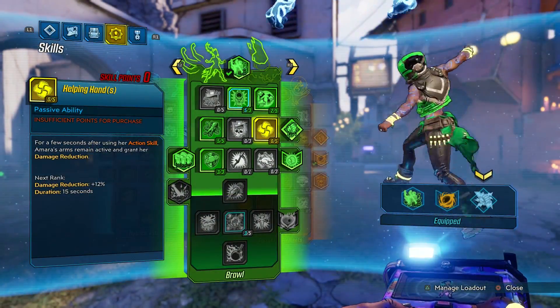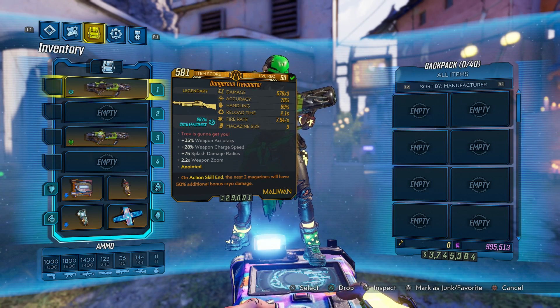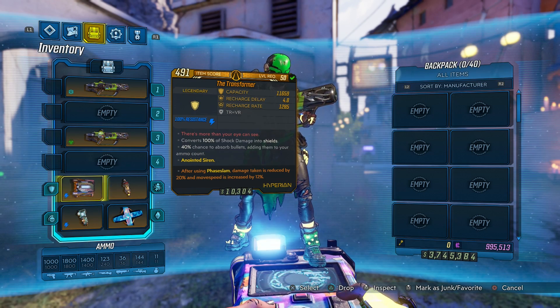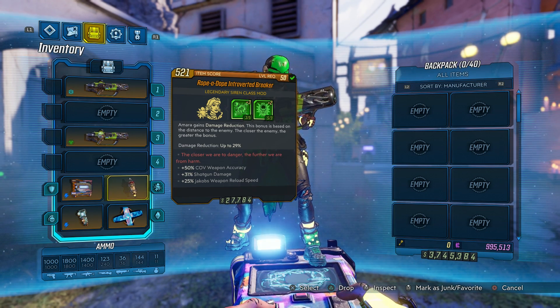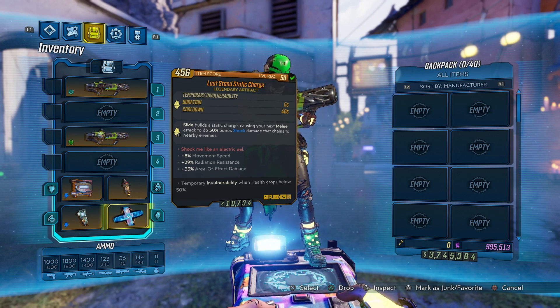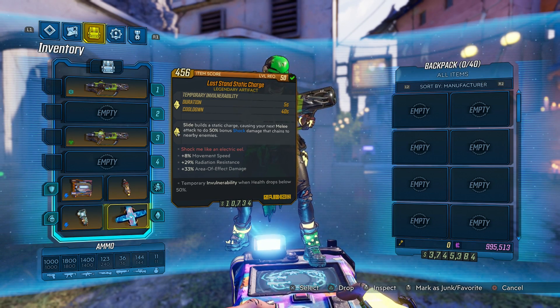Let's look at the gear. This is the Trevonator I'm using — I got a binary one today while leveling up. The Transformer is great, and what's cool is after using Phase Slam I get more tanky. I have the rope-a-dope, mainly because I want Personal Space. Does have shotgun damage on it, which is nice. I also have a Last Stand relic — it has movement speed and area of effect damage, which doubles up on the Trevonator's damage output.